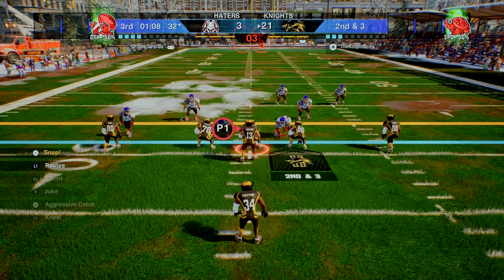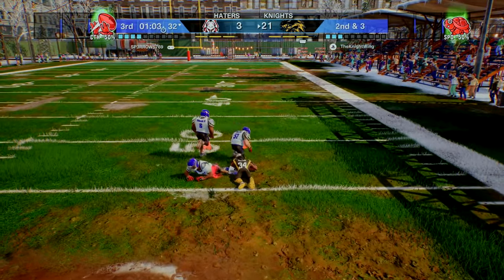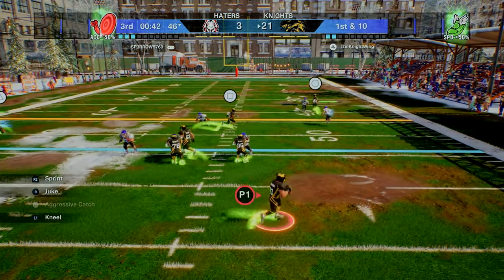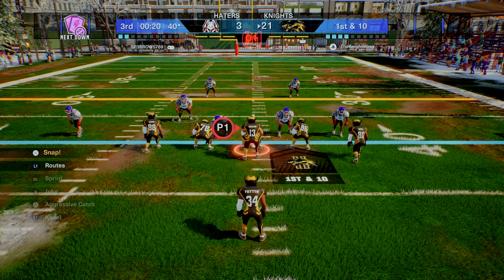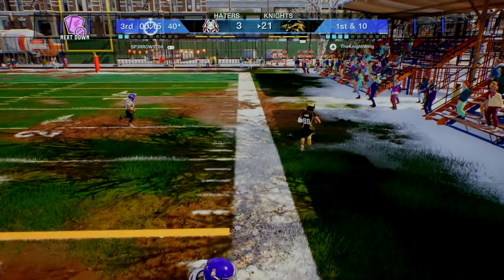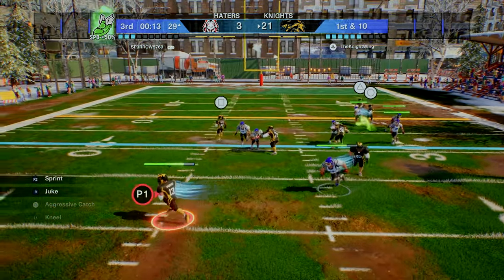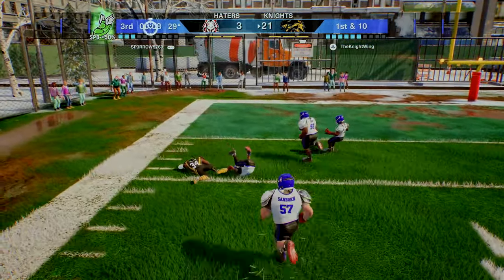On second and three we line up under center and run the ball again — I guessed the wrong button but we get the first down with Walter Payton anyway. He activates an accuracy card but we activated a speed card and we'll throw, caught for the first down. With 20 seconds in the third quarter we throw underneath to CeeDee Lamb who hurtles out of bounds for the first, stopping the clock. We roll out and throw downfield to a wide-open Walter Payton, brought down at the 5 going into the fourth quarter.